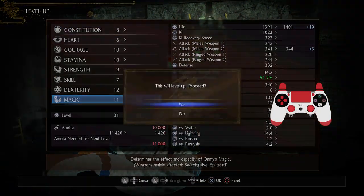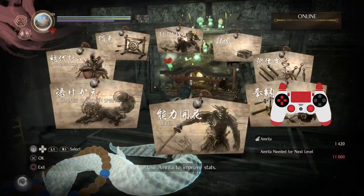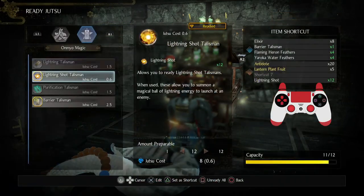Cool. I'll get some more magic — because why not? I can always respec and it's pretty inexpensive anyway. Let's see if I can equip more jutsu.